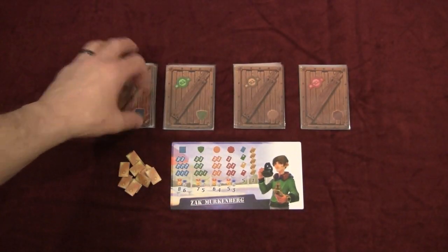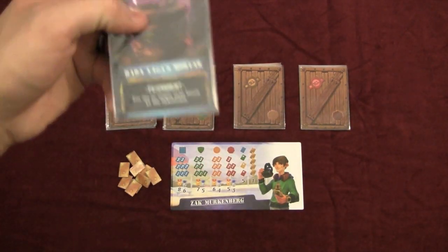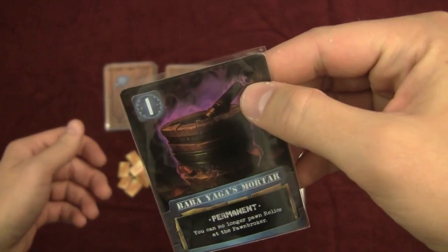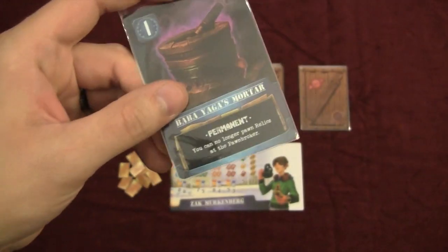During a turn, the active player chooses one of the 4 decks and flips over the top card. In this case, we have a 1-point Baba Yaga's Mortar. Cards have different abilities. At the top right, they either have an X, which means it's a curse, indicated by a black background on the ability text.